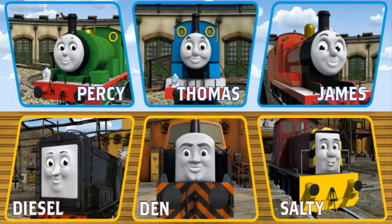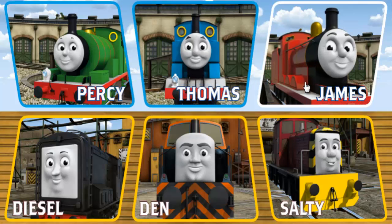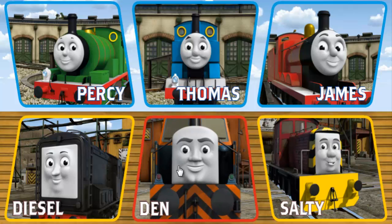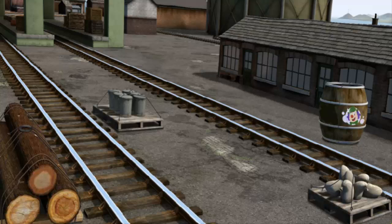Thomas and his friends have many deliveries to make. Choose who will make the next delivery: Thomas, James, Salty, Den, Diesel, Percy, Thomas. Thomas must deliver the barrel of bubble liquid to the fair.